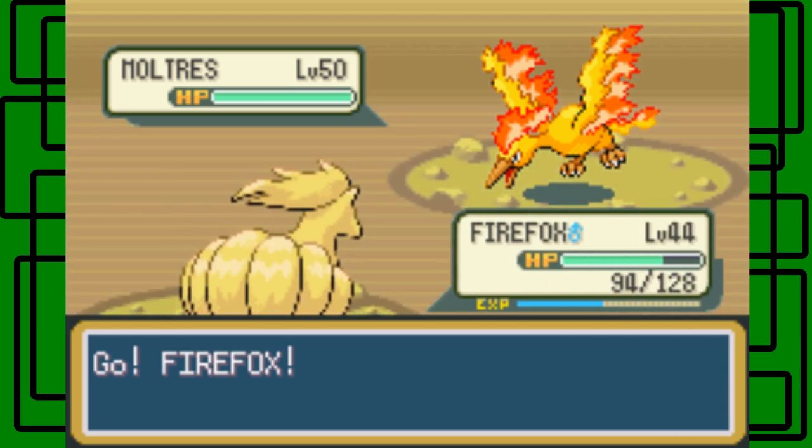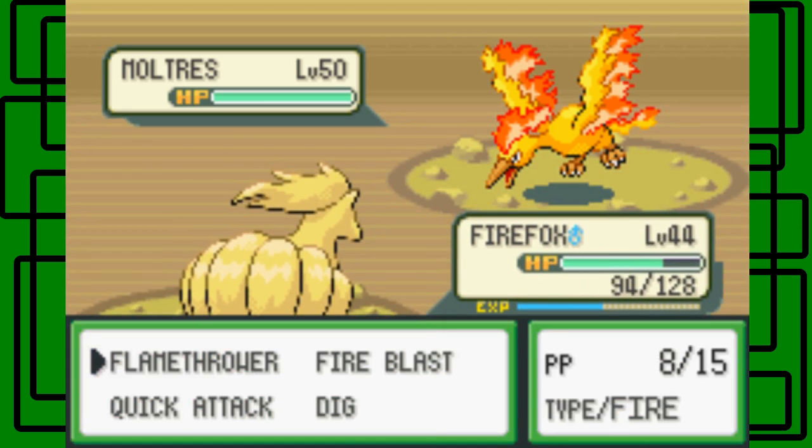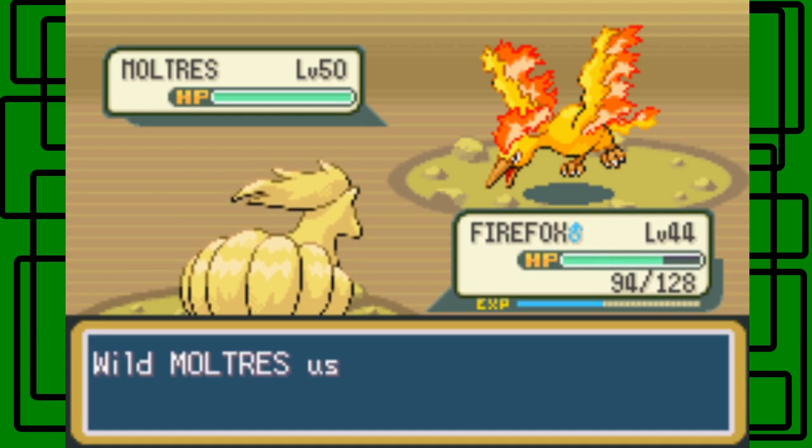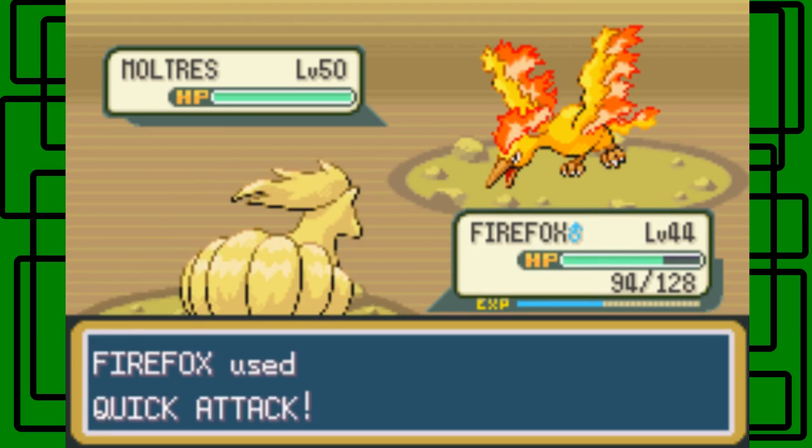This is level 50, so it's gonna be six levels ahead of Flareon. But again, the ability that Flareon has — Flash Fire — we can really use to our advantage. It's gonna use Endure, okay? So it braced itself.